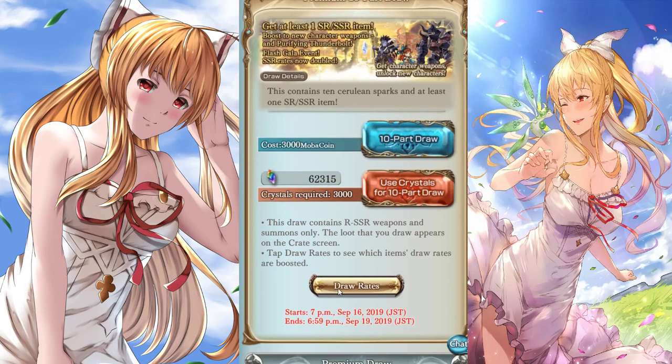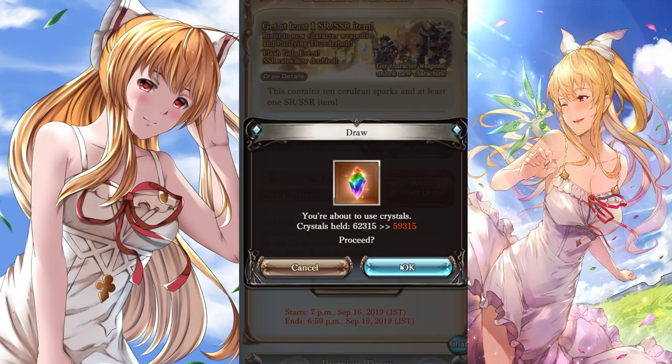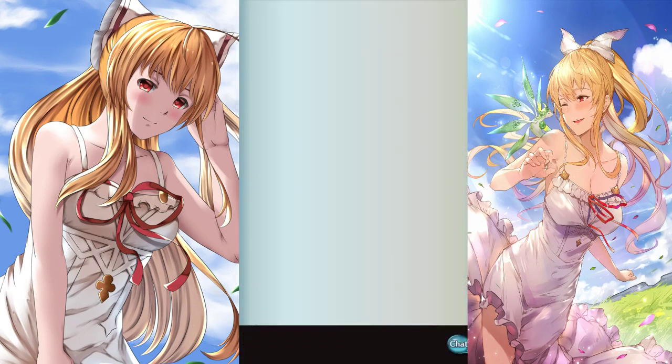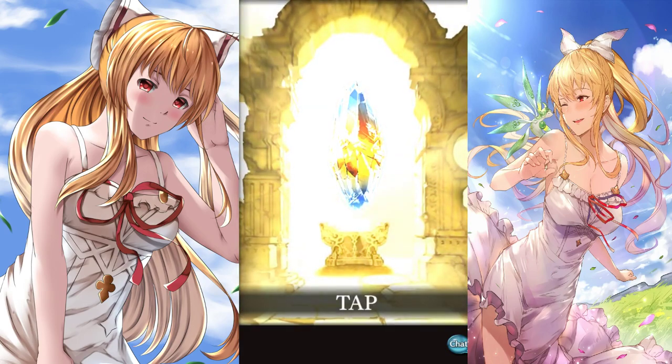Today we're going to do two rolls on this. I have about 330 rolls, so I can spare two while still keeping enough for a spark. I'm hoping for either Colossus or Sarah — one of the two would be nice. If I could get a Roppel that would also be nice, but hey, beggars can't be choosers.